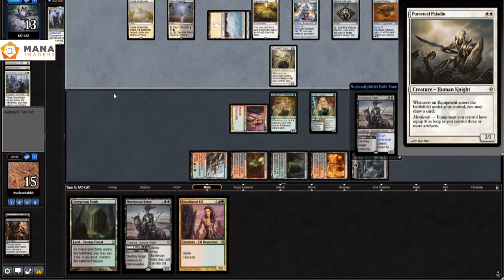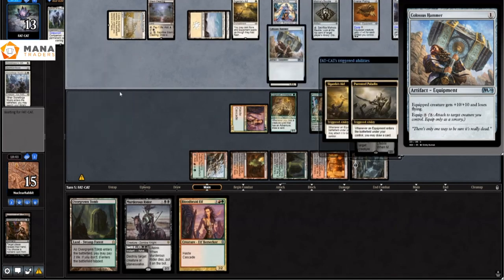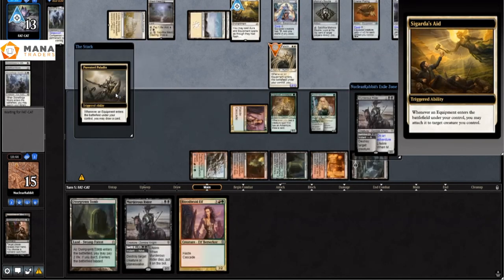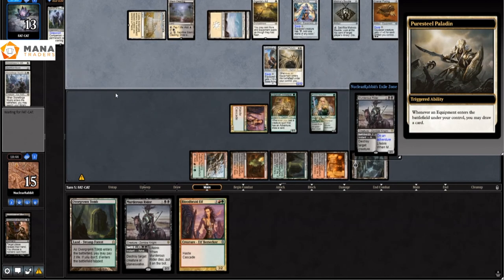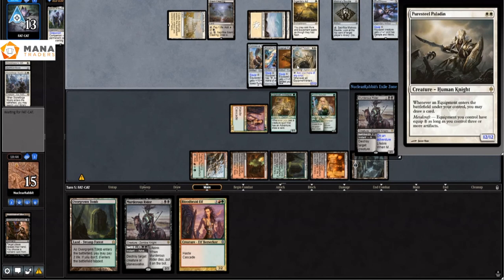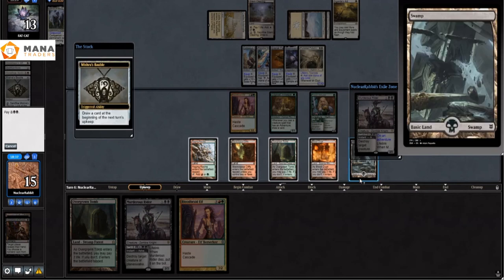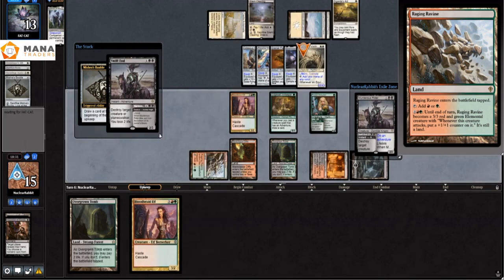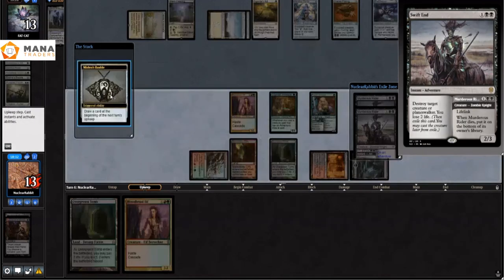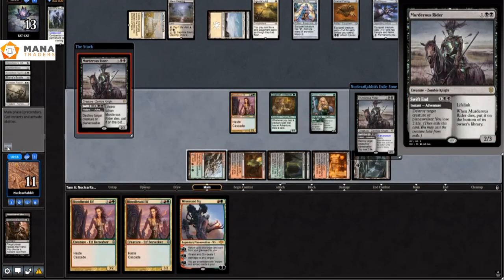They play a Puresteel Paladin and start equipping stuff to it — there's a Colossus Hammer again, and it's definitely Hammer Time. They're drawing a bunch of cards, trying to combo out, and end up equipping all their equipment. Now they have the biggest Birds of Paradise on the planet — an 18/13 Birds of Paradise. I go ahead and kill that creature before the Mishra's Bauble trigger happens so they can't draw an extra card.